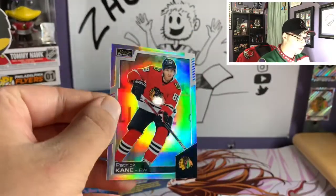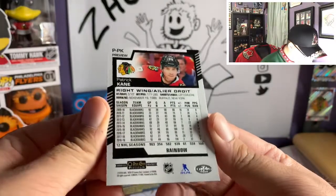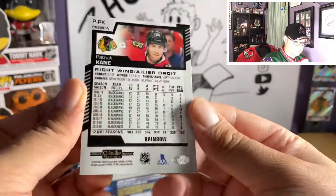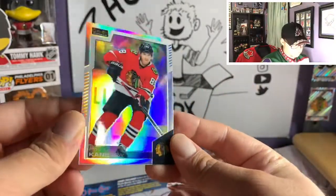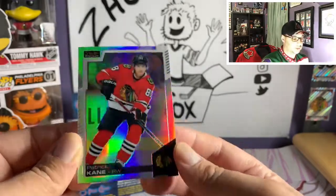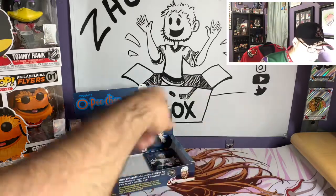Pack seventeen — something interesting in the back of this pack: Ryan Graves, and what looks like it could be an OPC Platinum preview card which are pretty rare. Andrei Poulin, Derek Stepan, Brent Connelly, Ethan Bear, marquee rookie Maxim Latunen, marquee legend Patrick Roy retro — and a Patrick Kane OPC Platinum Rainbow preview card! It doesn't appear to be numbered, which is interesting. That's what the OPC Platinum rainbows are going to look like this year!